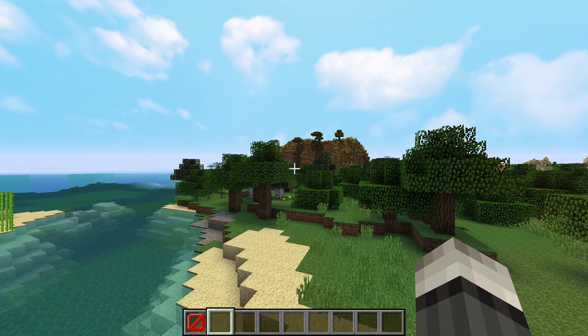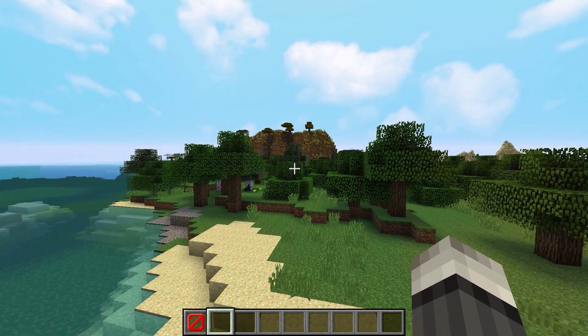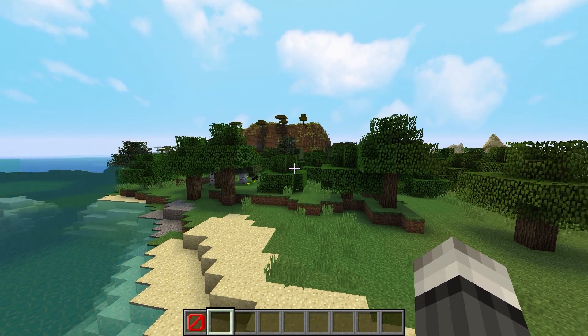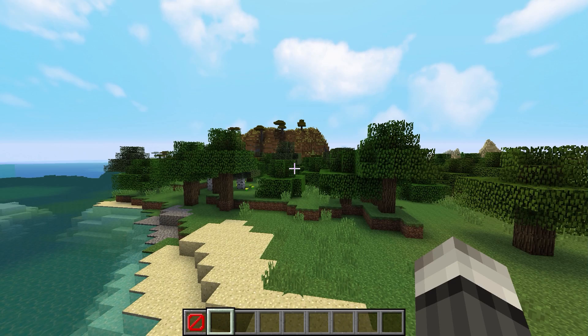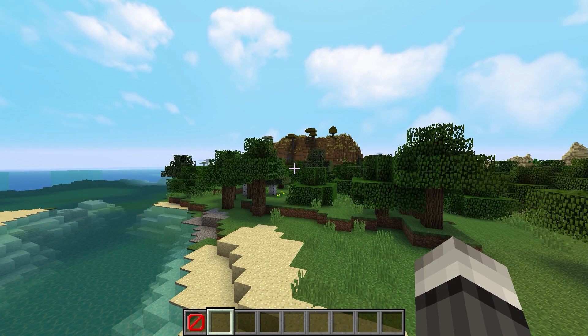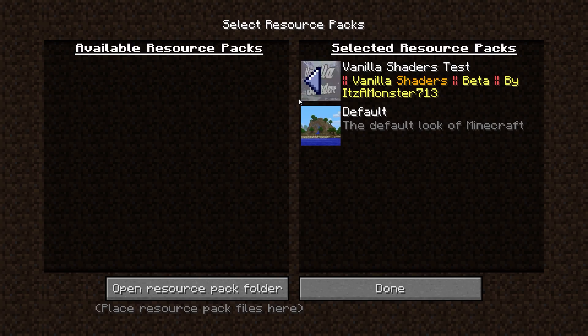Hello guys and welcome to a brand new video. Today I wanted to be showcasing a little resource pack I've been working on recently and it's called Vanilla Shaders. It's so simple to install — you literally pop it in your resource packs folder, drag it over, and there you go. You have enabled your vanilla shaders.